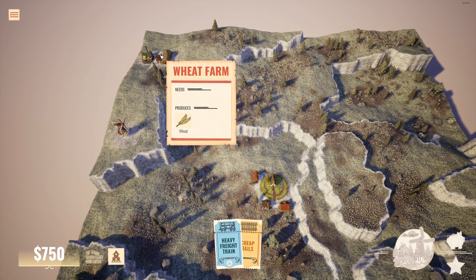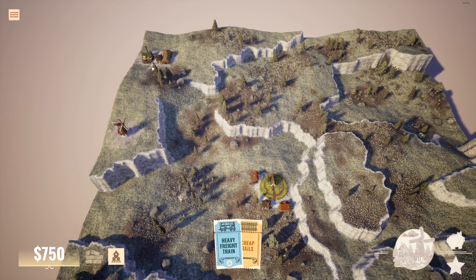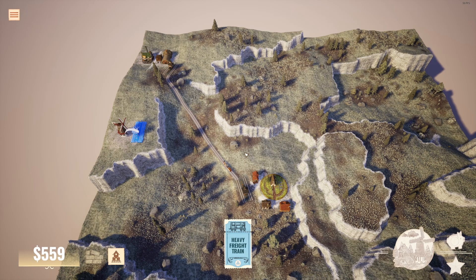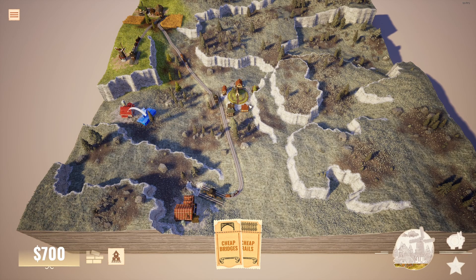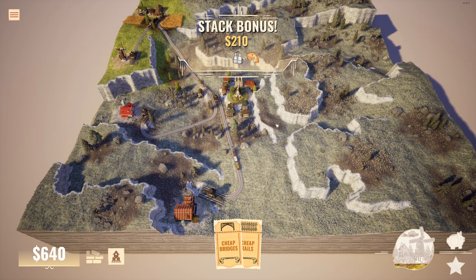In this mission we really want to play with the stack bonuses — connecting multiple buildings at once that are producing resources. For example, if I connect the meal to the city and then the meal to the wheat farm and bakery, we create bread and send it to the city simultaneously, getting more money. I can also connect the city and then connect the mill to everything, seeing three resources at once. We're also going to use the heavy freight train, which makes us even more money — bigger is always better.